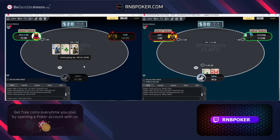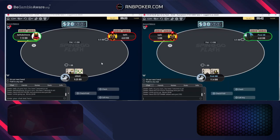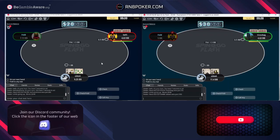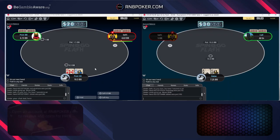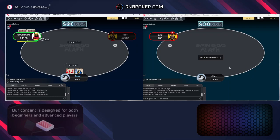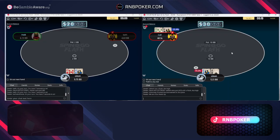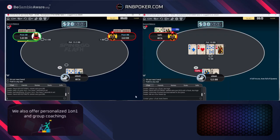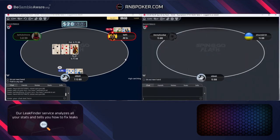Ace ten — easy all-in. Very good hand to get at this stack depth, just trying to pick off the blinds, and even when called we're often ahead. Easy call if he jams here with king-eight, and ace-queen just needs to go all-in. Definitely a recreational player — limping's not a thing here. He does have us beat but he should just go all in. Queen ten — definite all-in. Same with the ace-queen. King-eight suited — easy jam. Really important you learn these jams, just using a trainer like GTO Wizard, for example, is very good for this. Running into king-queen — nothing we can do about that one, but doesn't make it not a jam.